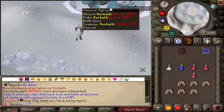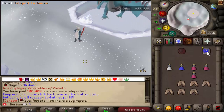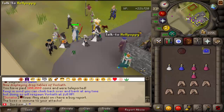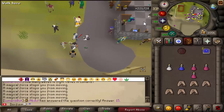I've teleported into the Vorkath area — it costs 100k to get in and you need the dragon key as well. So it's a lot of work to get to Vorkath, but the drops in there are absolutely insane. We have Vorkath just chilling right now. I can go over and poke it and it'll wake up and blast me, so I'm going to teleport out before I die. We still have our key intact so we can go back again.